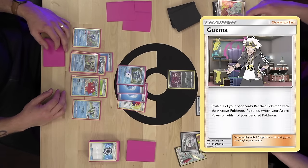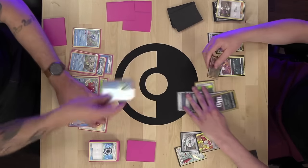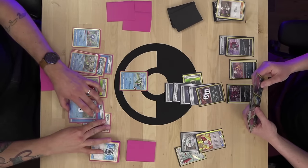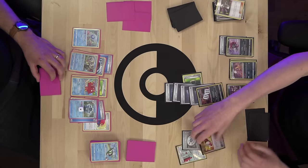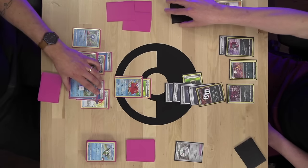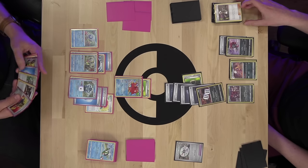Alex draws and thinks about setting up enough attackers that I'll never overcome it. He evolves to Weavile and attaches Dark. He considers Clara but realizes he didn't knock out Guzzlord as planned. He uses Zoroark Trade, discarding research, drawing two. He retreats into Hoopa and uses Guzma to bring up the Basculin — but with four abilities in play, Weavile can do serious damage. Alex attaches energy to Sneasel and retreats into Weezing.